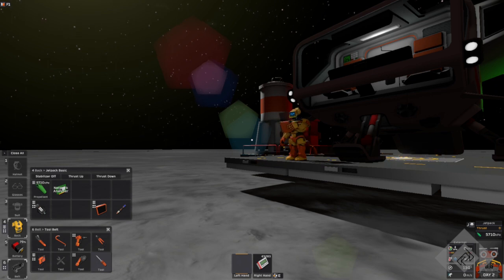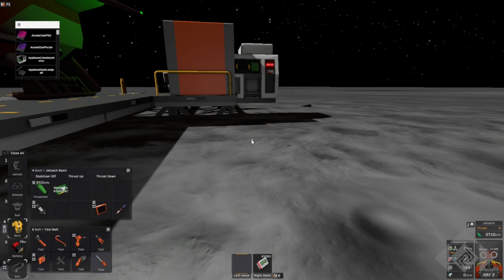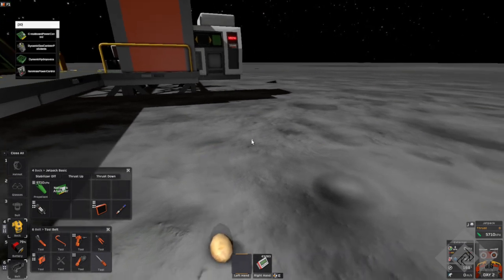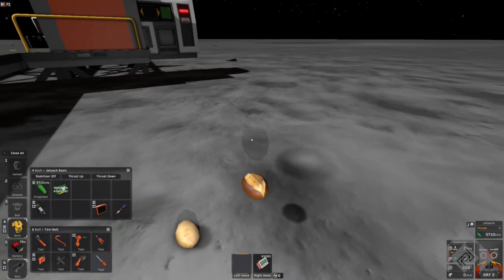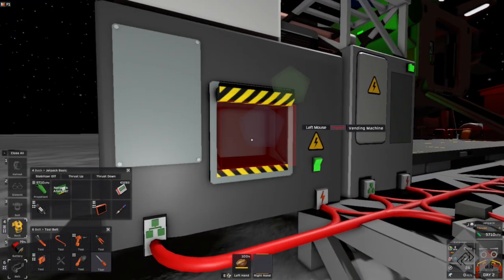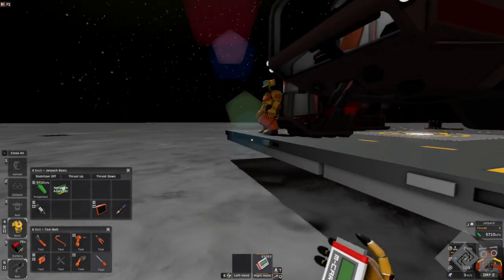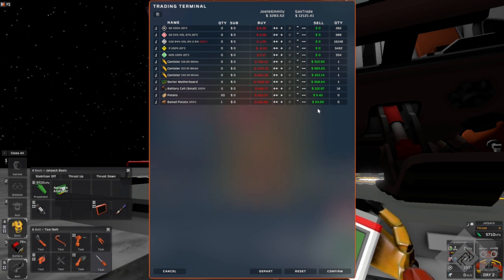Gas trader — totally overpriced. But the easiest thing to sell him is crops, because it doesn't cost you anything but water, which is sometimes precious. I think they have an offset for crops and they'll pay you more for them — much more than they're worth. Well, not really. I thought they were, but they're not.